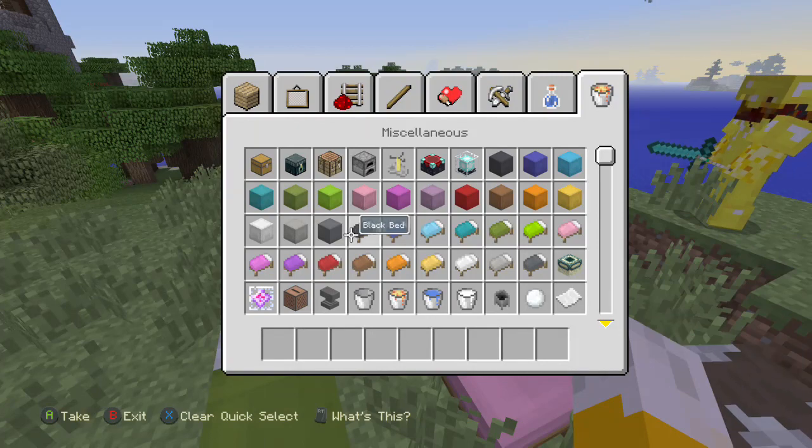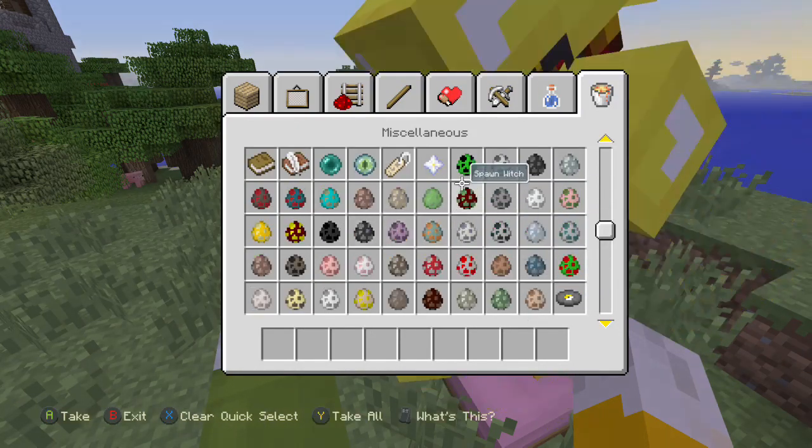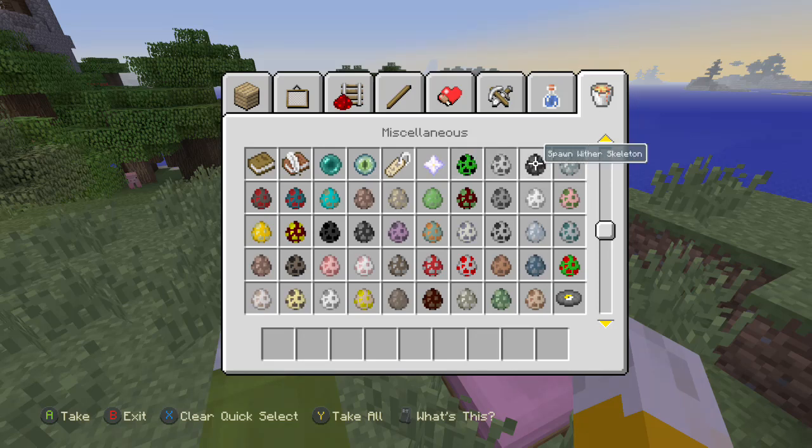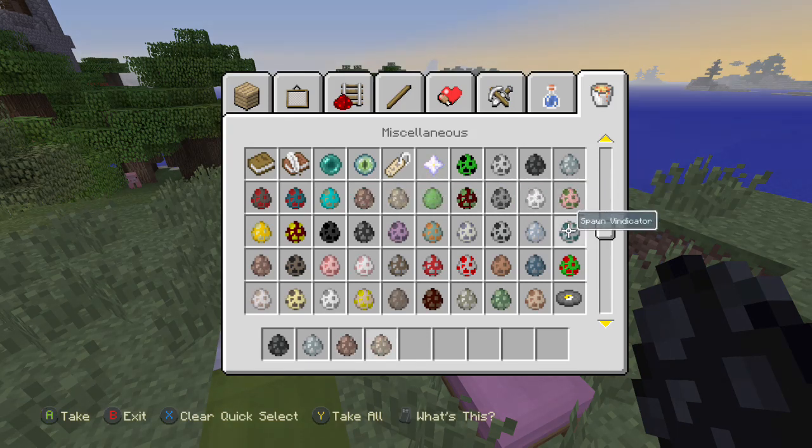Also, if you guys haven't seen a few of the features, I'm showing them off. We also got new spawn eggs. I'll show you all the new spawn eggs: Wither Skeleton, Stray, Zombie Villager, Husk - which you probably have seen in other versions, but they weren't in this version. Vindicator...